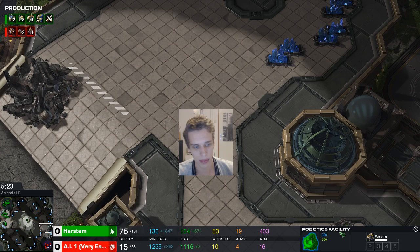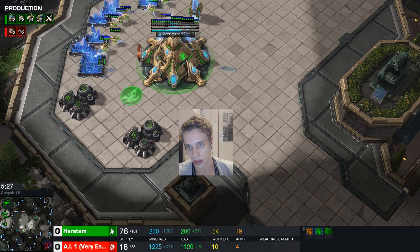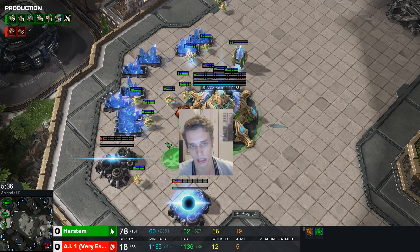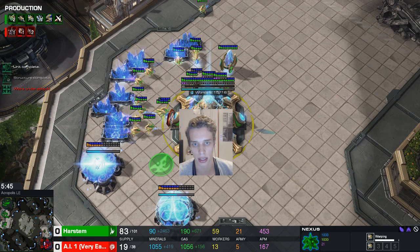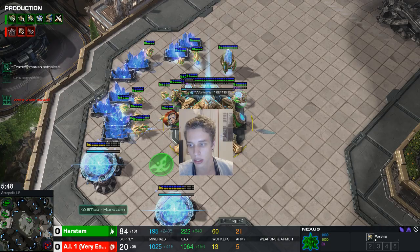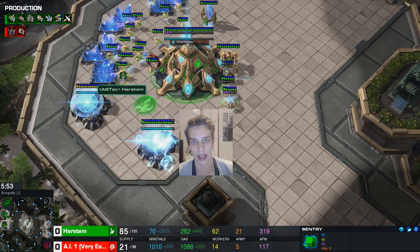If you see six roaches, one immortal is fine. If you see ten or twelve roaches, get a second immortal before the prism. If you see no roaches or only five or six, one immortal then a prism is fine. Counting gases is a very consistent way to know whether the Zerg is all-in or not — the lower the gas count, the more likely they're all-in, since all Zerg units cost gas. Get a templar archives, then a prism. You should have full info and full saturation on three bases at this point.